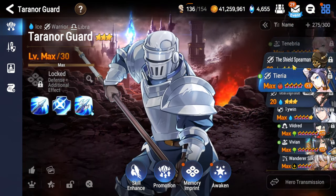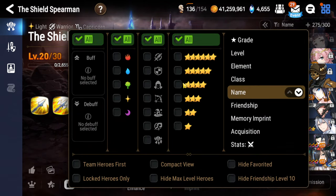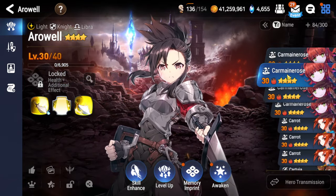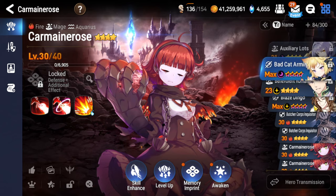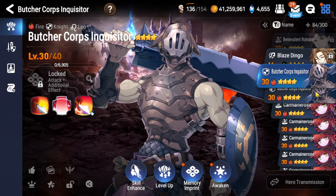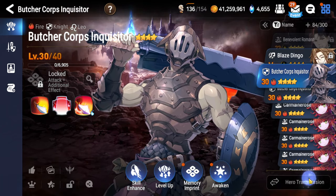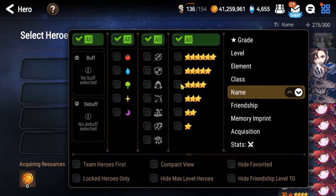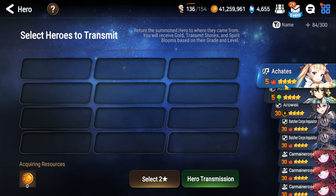We did finish promoting them all, but we're gonna go ahead and go to our next step. We'll go to four star and we're gonna look for our units that we promoted. Starting right here at Butchered Corpse Inquisitor, we're gonna just transmit them - hero transmit. We can actually sort by four star which makes it a little bit easier.